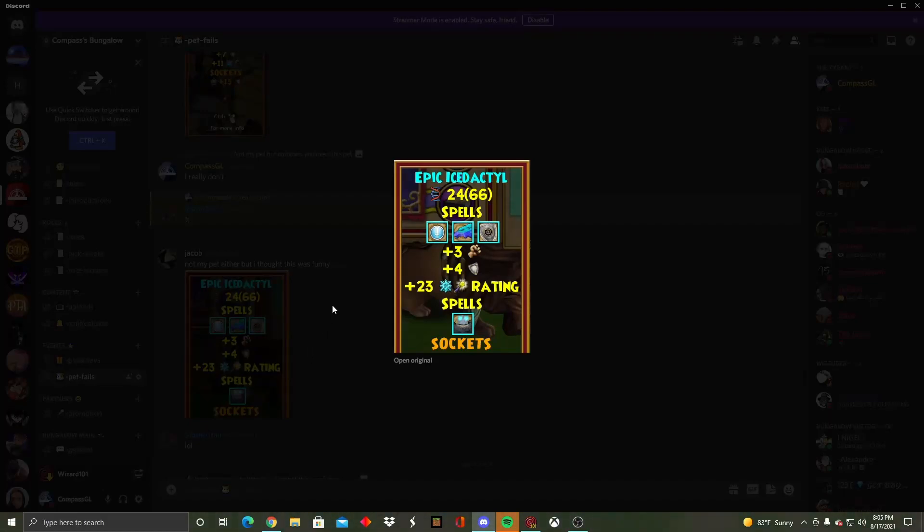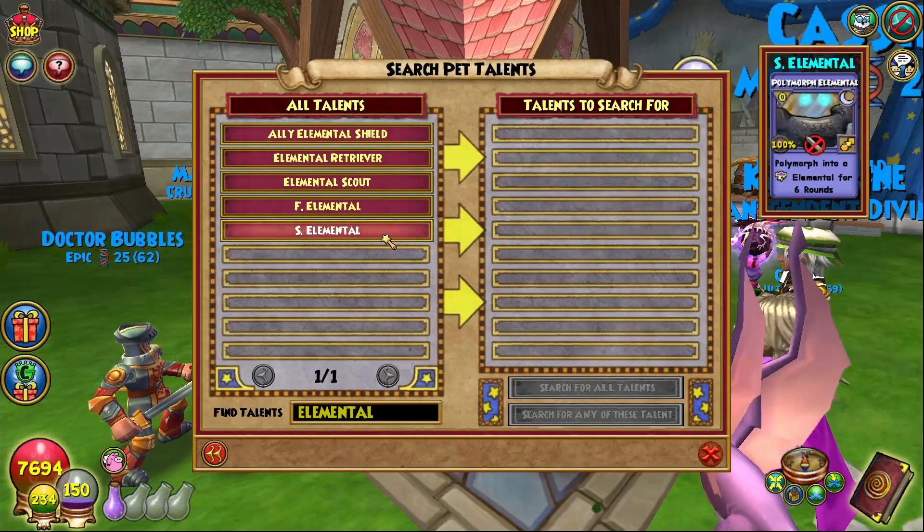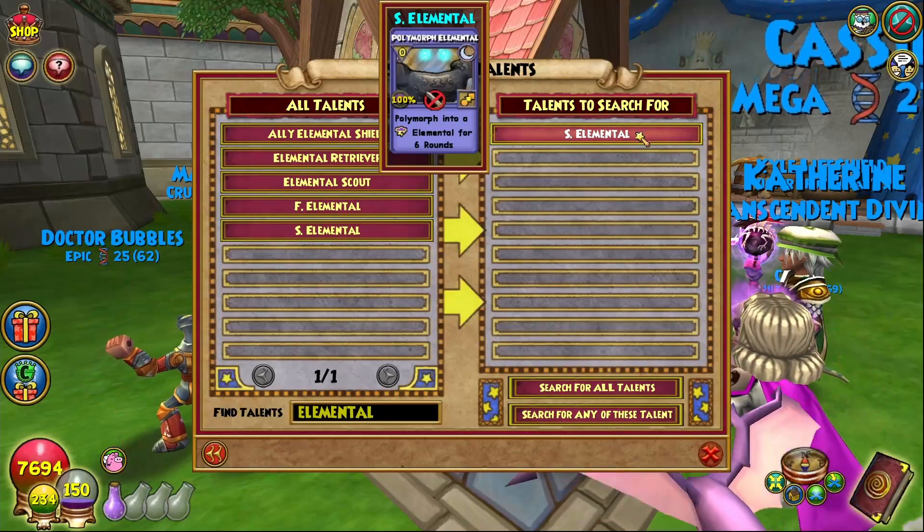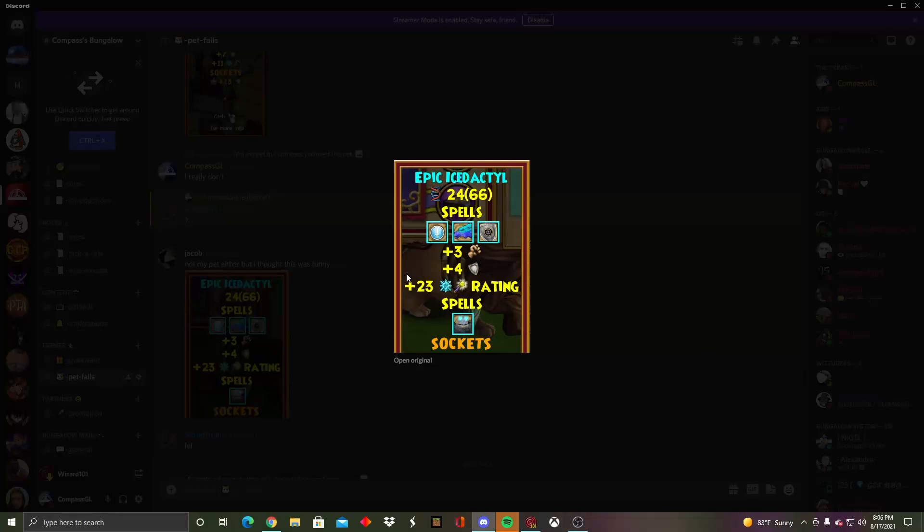Next one's from Jacob — he said it's not his pet but he thought it was funny. What is that spell? I've never seen that. I'm guessing this is a Polymorph Elemental — I want to see what pets have that. There are no pets in the kiosk that have this. So you most likely got Polymorph Elemental — that's super weird, finding that in an Ice Dactyl pool. That might be gen 1 or gen 2. The last talent is of course Crit — thing is you should've stopped once you got Crit. That's such a weird spell, dude.